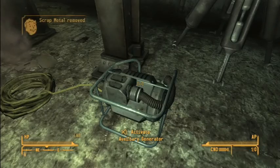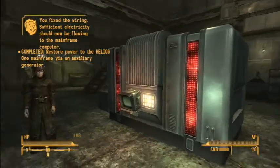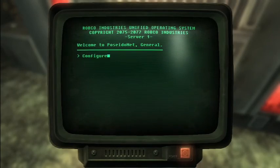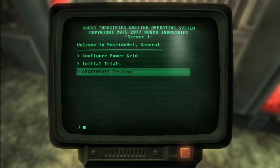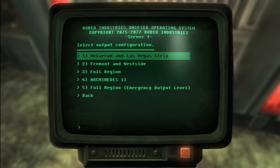Let's repair the generator — repair the wire. The generator is repaired and the wires have stopped smoking. Now we can restore power with the mainframe computer. We get the option to configure the power grid or go to Archimedes testing. If we go to Archimedes testing we'd actually arm the system, which is not what we want to do. What we want to do is configure the power grid.